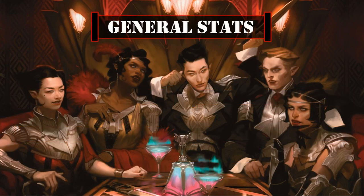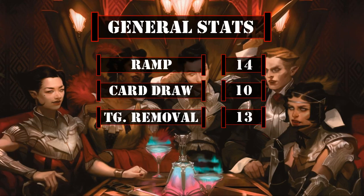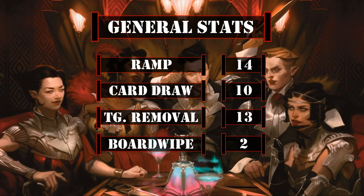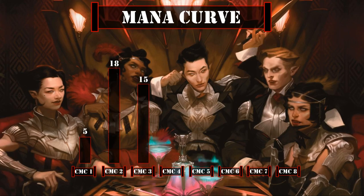For general deck stats, we have 14 ramp sources, 10 card draw sources, 13 targeted removal sources, and 2 board wipes, giving us a typical ratio of core stats with no outliers. Looking at our mana curve, we have 5 one-drops, 18 two-drops, 15 three-drops, 14 four-drops, 6 five-drops, 4 six-drops, 1 seven-drop, and 1 eight-drop, giving us a mid-weight curve that aims to ramp hard and get self-reanimators and token creators on board for our commander to use early, followed up by our commander, who we'll use to double up all our spells until we draw into or tutor up our finishers.